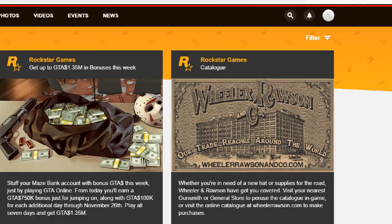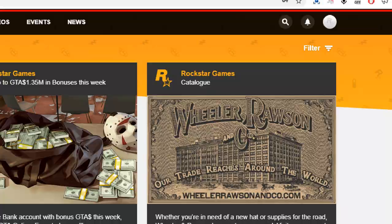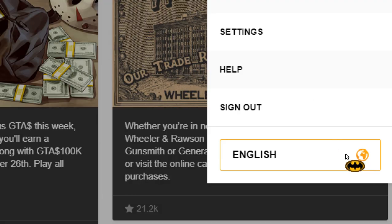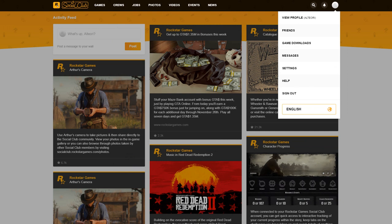You're going to go up to the far right hand corner where it has the Rockstar icon and click on it. The dropdown is all going to be in Russian, but you'll notice at the very bottom there's an icon right by it — it's going to be in Russian too — but you're going to click on that. I've already changed mine to English.